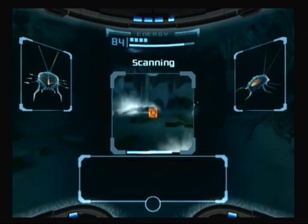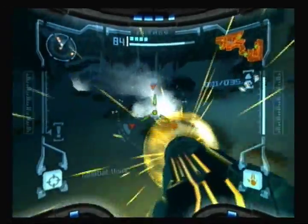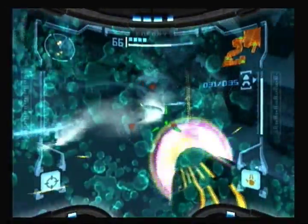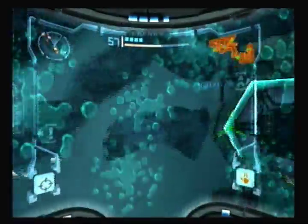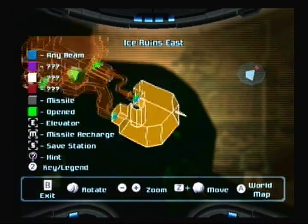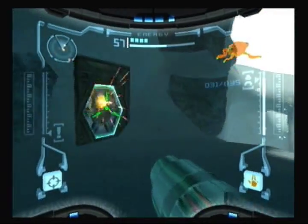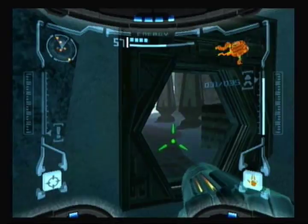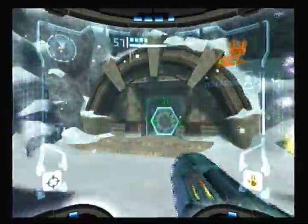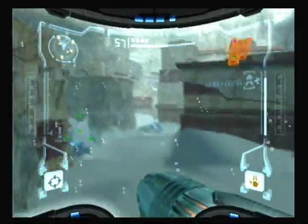You want to scan these guys — Ice Burrowers. They're basically just like the regular burrowers except in ice, so you can basically ignore them. I don't think I missed anything in the ice rungs east. Head into the door. We have more of these Pulse Bombers — just walk around them. They won't do you any harm if you don't do them any harm, and we can't do them any harm.